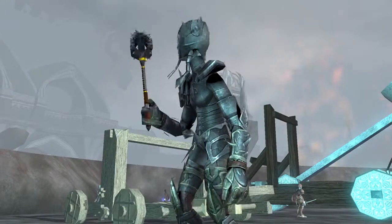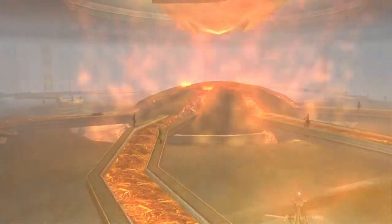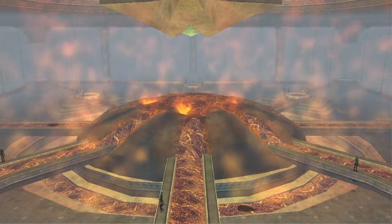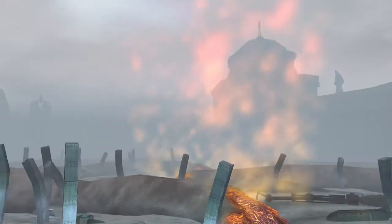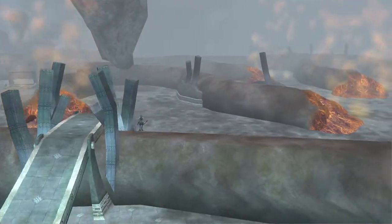When they first invaded the fortress of Argath, the forge — which is kind of the center, the heart of Argath — which produces molten steel, it erupts and floods the entire lower portion of the fortress with molten steel. You can see where battles and conflicts have happened and there's abandoned warehouses and buildings in disarray.